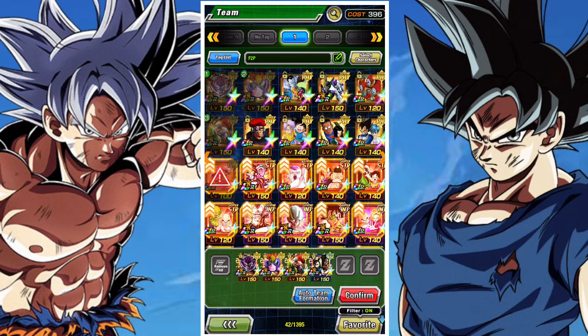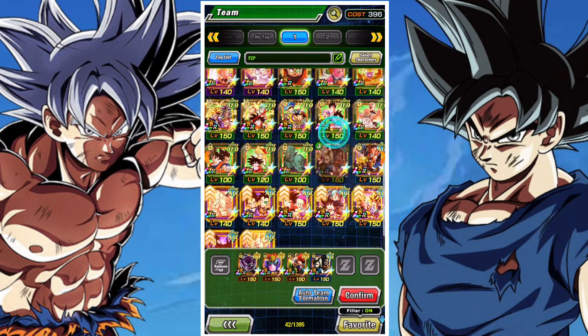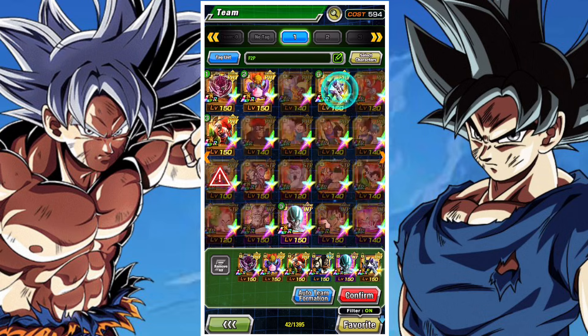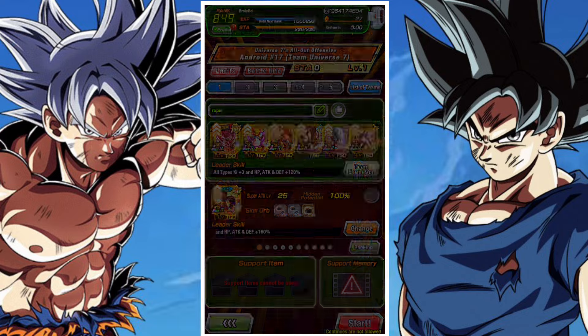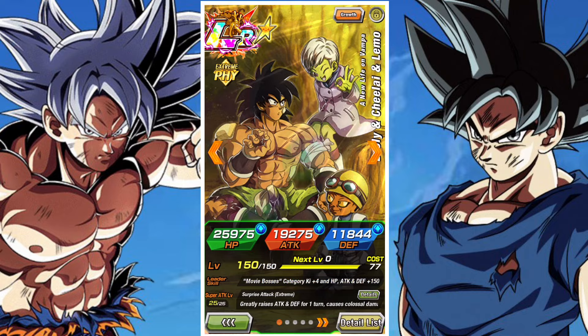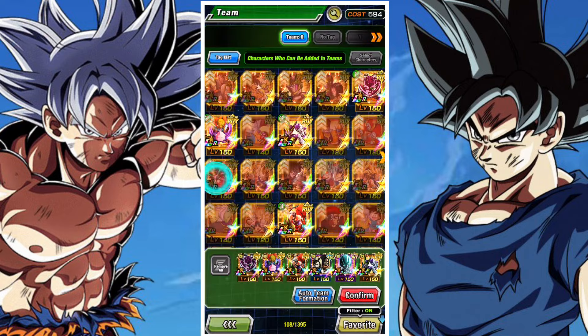But if you've got the Blue Boys, if you've got 17 and Golden Freezer, if you've got the Fusion Fighters, if you've got all the big hitters, don't not use them. There's no need to gimmick yourself. Use a Joined Forces lead, use as many Physical units as possible, use your strongest Joined Forces LRs, and just cream this one. Make it so, so much easier. You'll have a way better time overall than if you try to accommodate free-to-play units like I am.